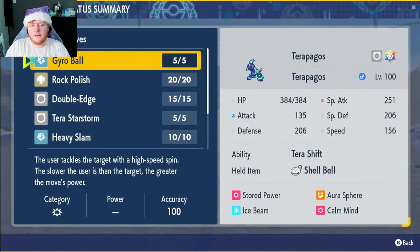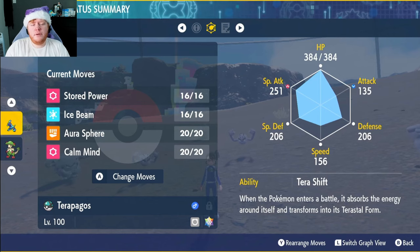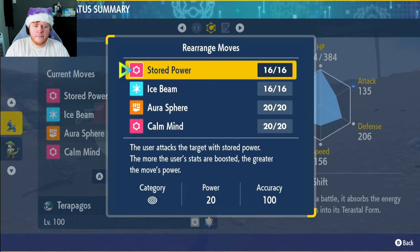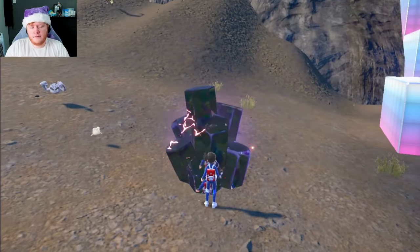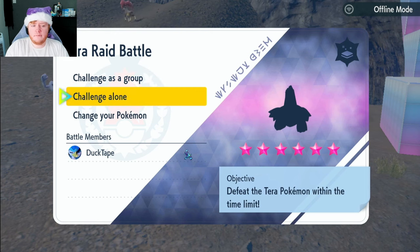If you want to use the signature move, Tera Starstorm, it's very strong and you can replace any of these moves with it. But I've gone with the super effective moves — Ice Beam, Aura Sphere, and Stored Power which pairs well with Calm Mind. Now I'm going to get straight into a raid. There's going to be a six-star Ground-type Duraludon — let's see how it goes.